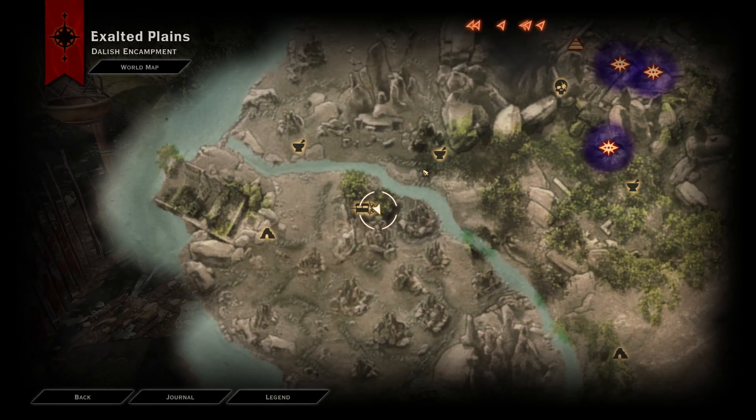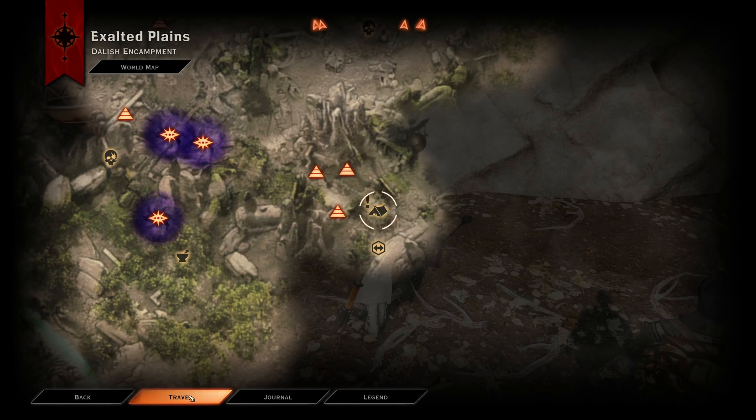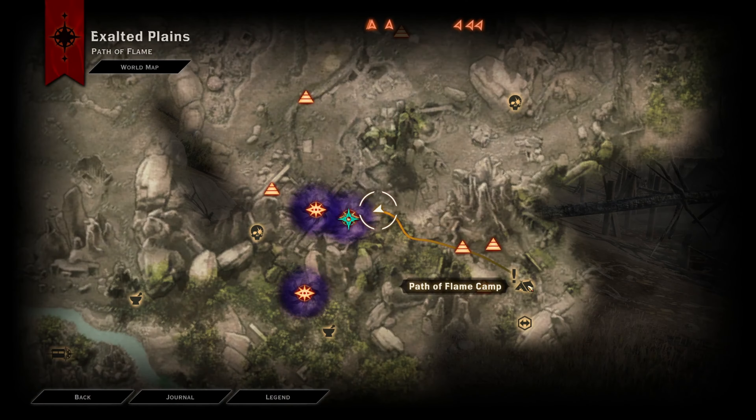Hello ladies and gentlemen, my name is the face of Sardis and welcome back to Dragon Age Inquisition. In this video we'll take a look at a quest called Pressed for Cash, which you basically get from Commander Jehan.